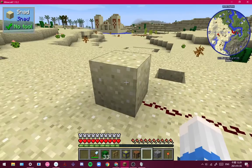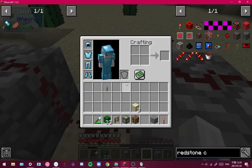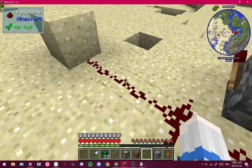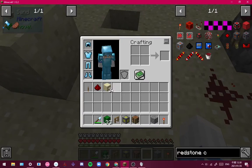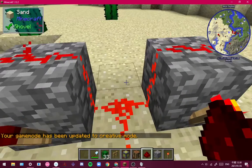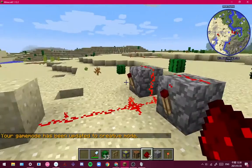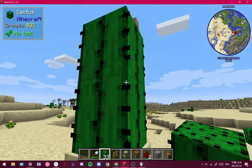So you press down, put that down here, and then I'll put some redstone — and I'm going to cheat. Now you can see some things here, but we're going to put the cactus right here and watch.